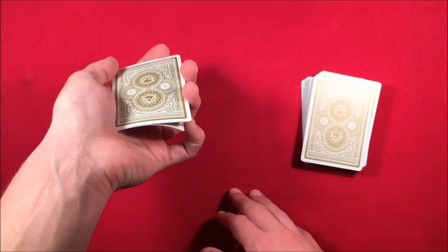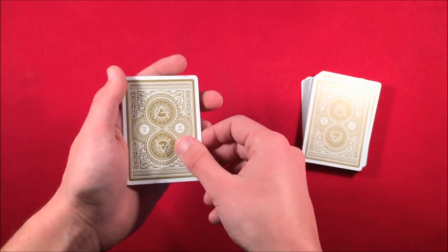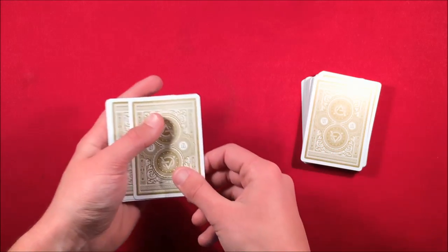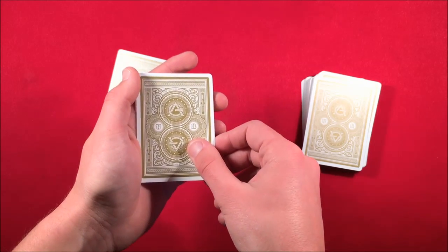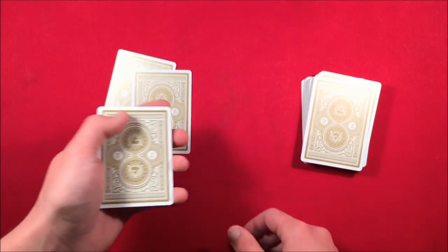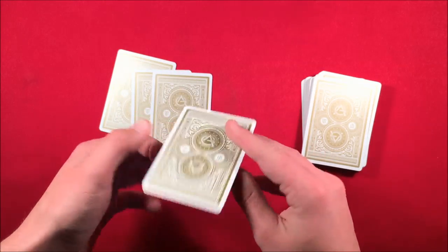You take that very bottom card, get a pinky pull-down, so you can get the top three cards. You flip it over and say, 'The first card here tells me your card is going to be a red card.' Then you do the same thing — flip the triple packet over, put the card down. The next card tells me it's going to be a diamond, so you flip it over. Then you do the double lift again, flip it over, leave their card on the table, and do a single lift and say the value is going to be a jack.